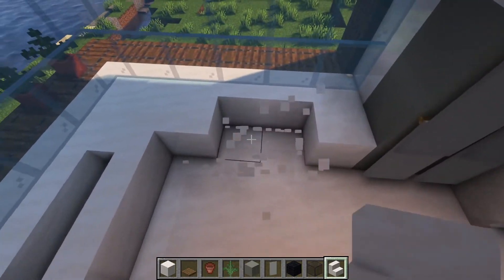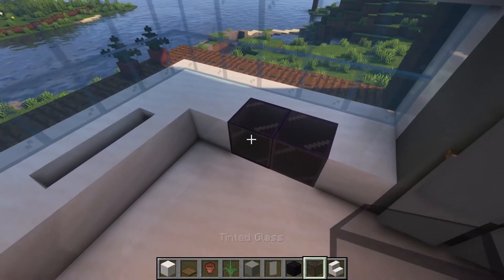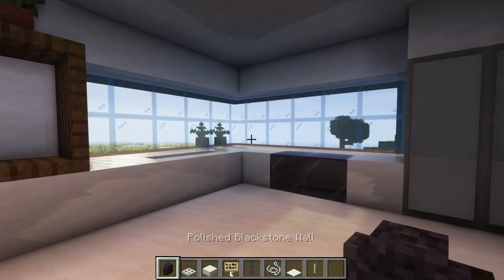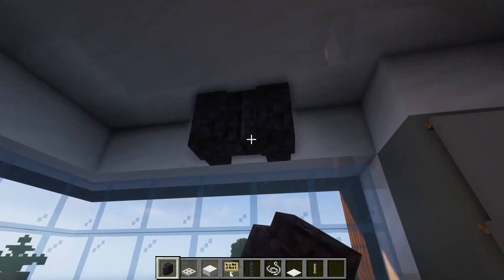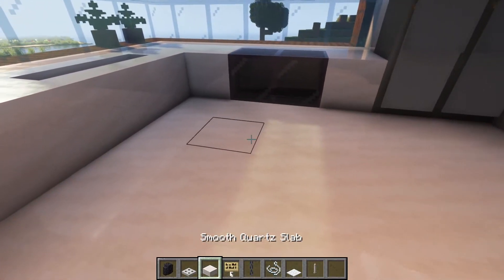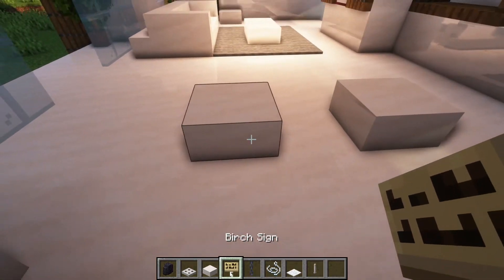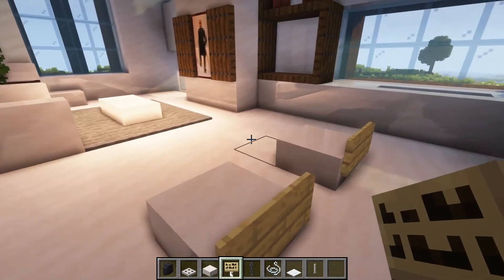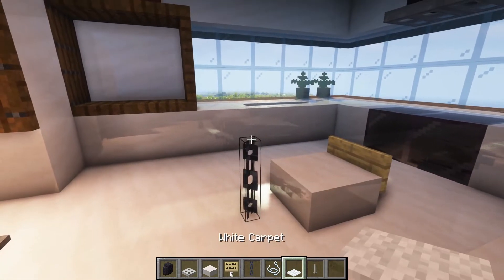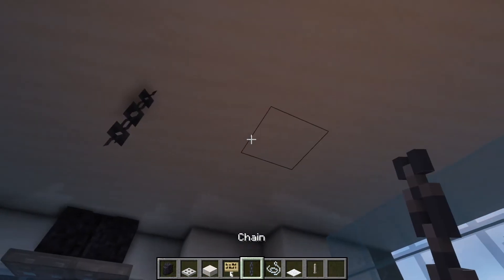We can remove some blocks here to add a little oven or stove. On top we're gonna add some blocks to make a little kitchen hood. Then we can add some benches like this, a little table using some carpet, and some lights here as well.